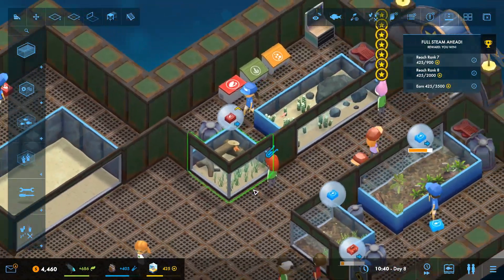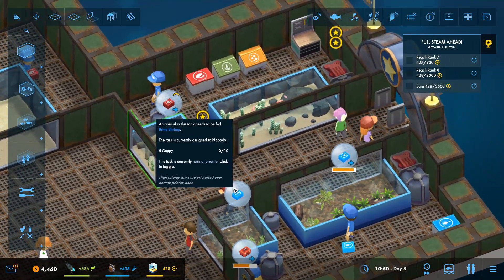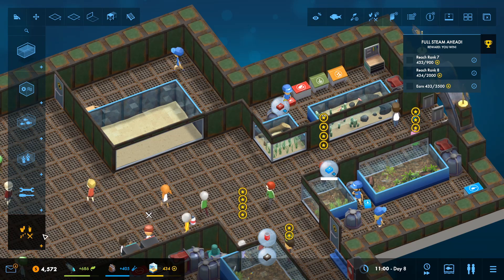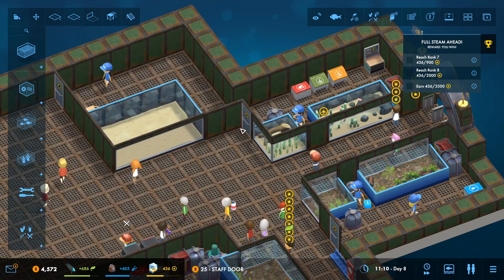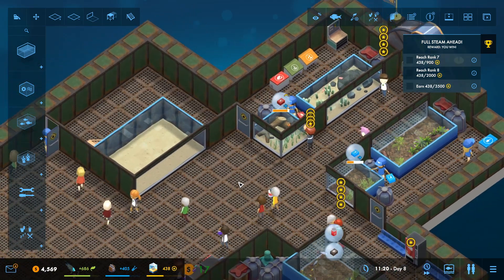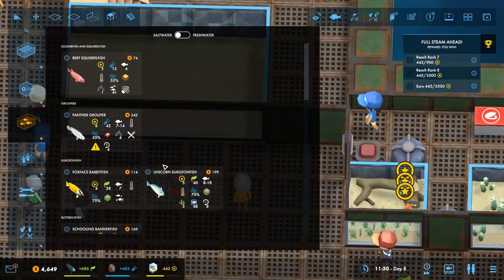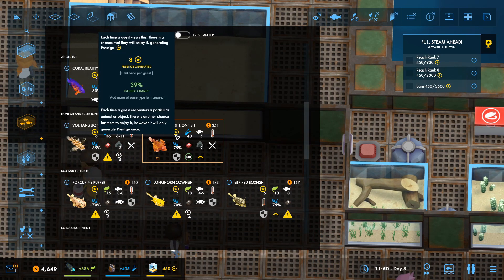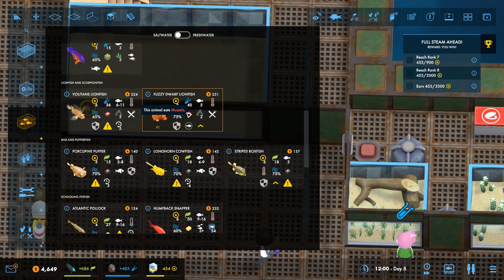Let's get some ladders and a platform up to this one. Maybe I should put a staff door - that's a long way for them to go, isn't it? Maybe the staff door should be like in the middle here. Yeah, let's do one there as well. So what fish are we going to put in this? I kind of want some really high-tiered fish, and a lot of them.